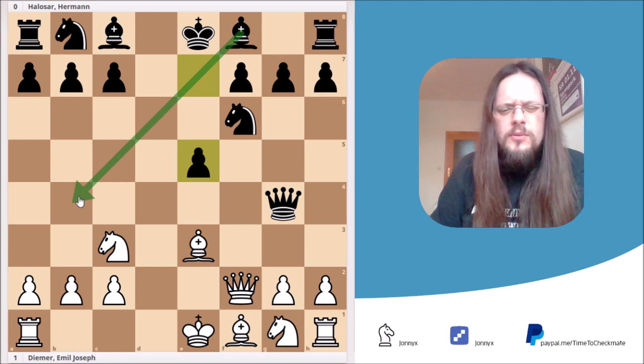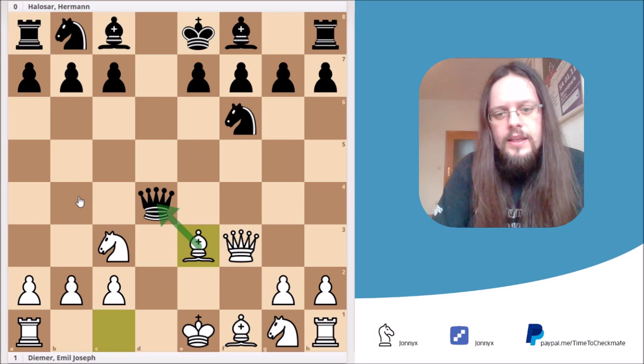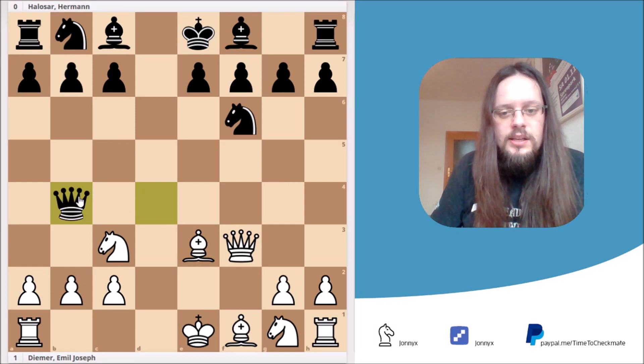I think that this position is absolutely fine for Black. Of course, White may get some compensation for the two pawns, but I don't think that it is enough. If you want to know more about this position, I would advise you to check out the game Kiref vs. Kunt, played in 2006. Let's go back to the game. In the game, Black played the move queen to b4. And here White just simply castled queenside, bringing the rook to the center and setting a trap.